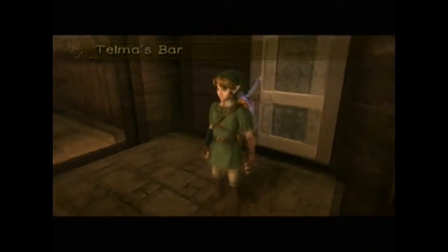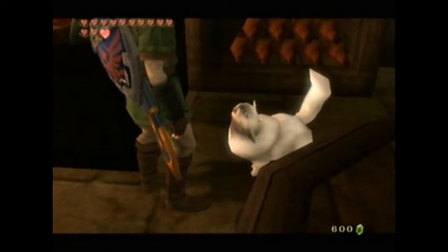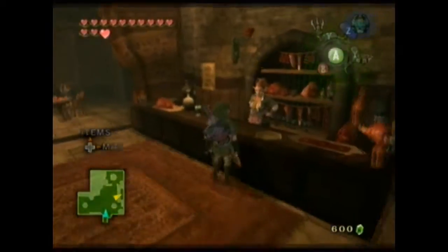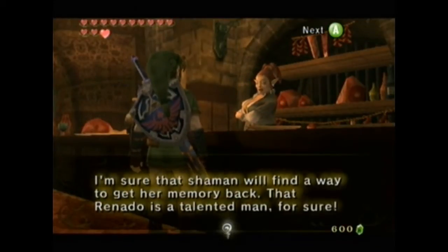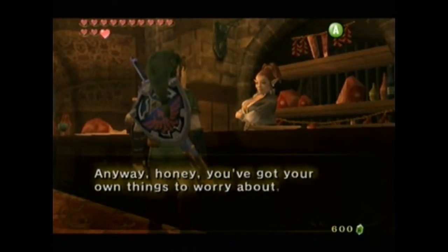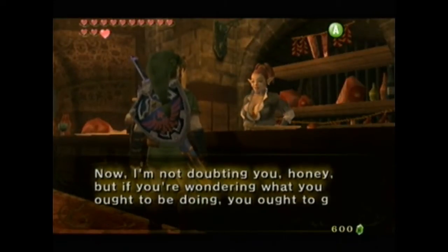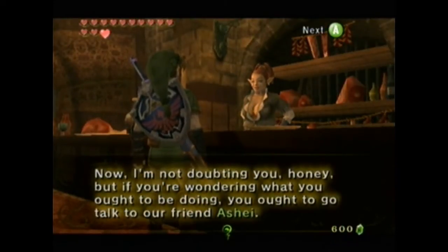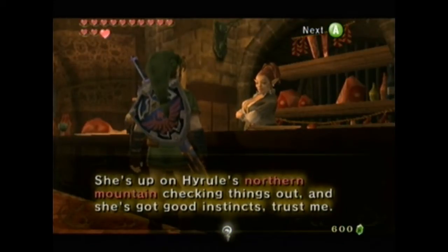And I suppose the next person who's missing is the next person we have to go after. Hello, Louise. Hello, Thelma. How's that Ilya doing, honey? I'm sure the Shaman will find a way to get her memory back - that Renato's a talented man, for sure. Anyway, honey, you've got your own things to worry about, so you just make sure you do what needs to be done right now, okay? You ought to go talk to our friend Ashe. She's up on Hyrule's Northern Mountain checking things out, and she's got good instincts, trust me.